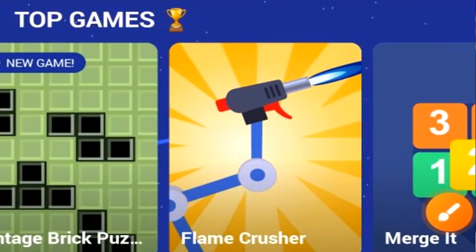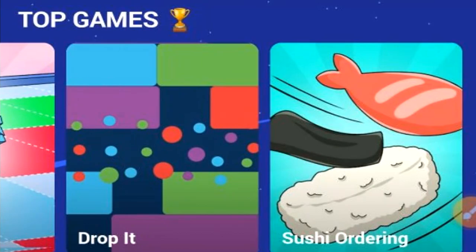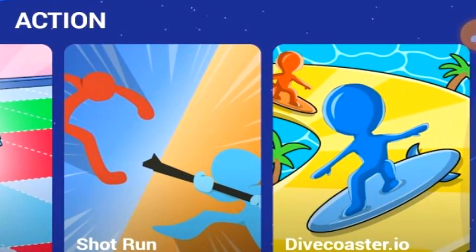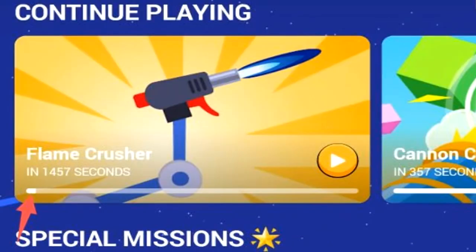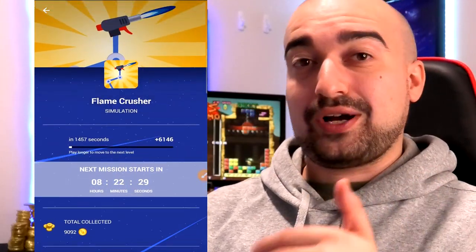You have the top game area, which is simply an area which AppRocket thinks you'd enjoy or perhaps states is the top game on their app. We have the simulation category, which features three games for me here in Australia. The puzzle category, which features four games. And the action area, which is simply three games — pretty basic casual games. You also have the game of the week at the top of the screen, which at the moment is Classic Snack. You'll notice on these games there's a little timer underneath the name of the application, which represents when the next time you're going to generate coins, because AppRocket has their own system which will grant you coins the longer you play games for.